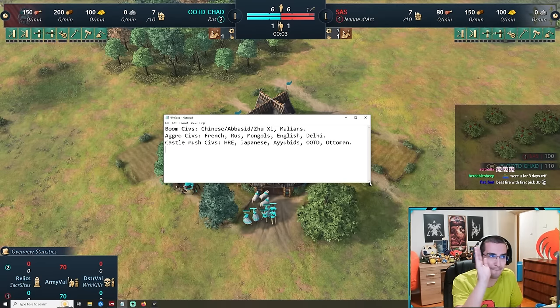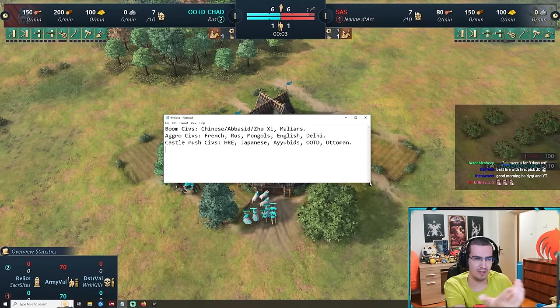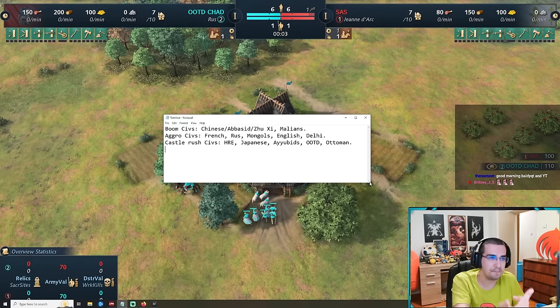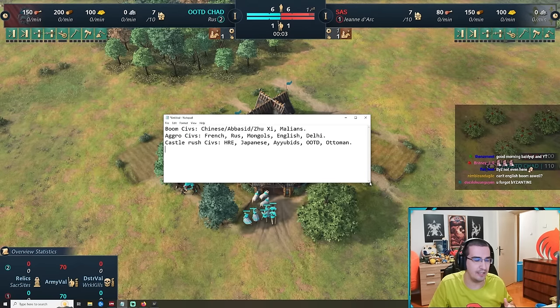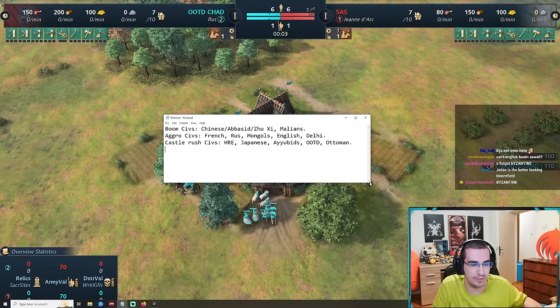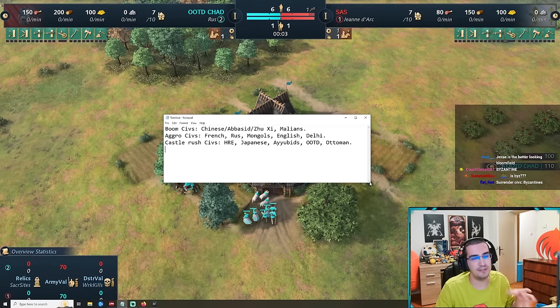I've split them into aggro civs, castle rush civs, and boom civs. You might look and see Ottoman in castle rush and think that's not right, but against Joan of Arc, that's how you should be playing. Aggro civs are generally French, Rus, Mongols, English, and Delhi. Castle rush civs with good success against Joan of Arc are Japanese, Ayyubid, HRE, and Ottoman. Boom civs are Chinese, Abbasid, Jeushi's Legacy, and Malians.